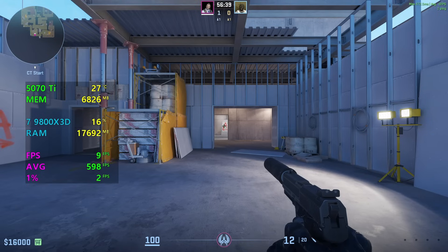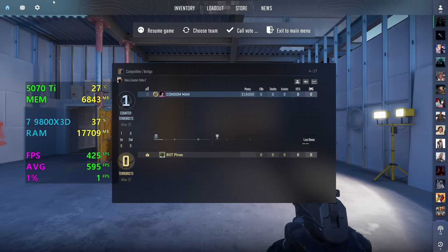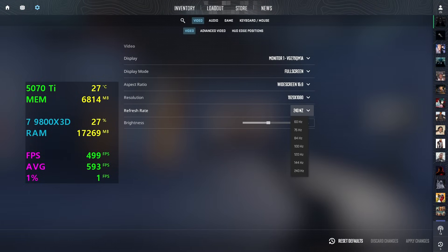The first thing I will go over is your in-game settings. You want to press escape, then go to settings, then to video. Make sure here the highest frame rate possible is set for your monitor.